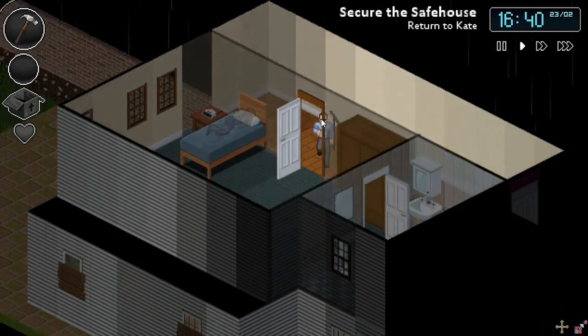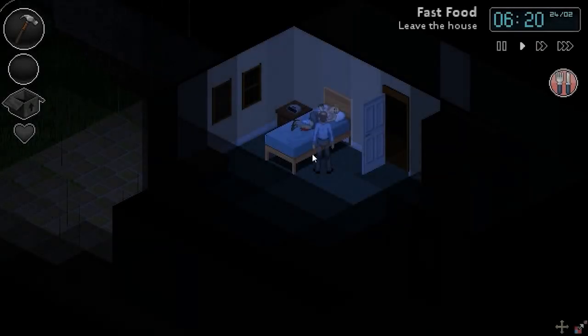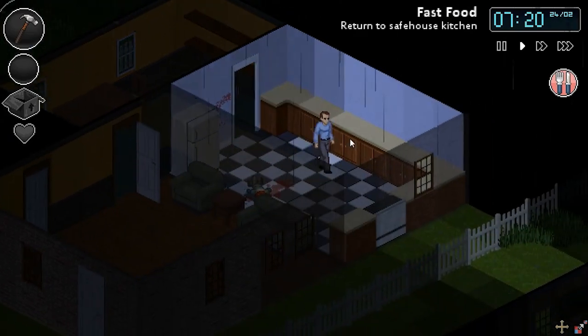And after that, you head back upstairs and rest for the night. When morning comes, you go outside and gather food. You go to the neighbor's house, find a zombie, kill it, scavenge for food, and find cans of soup and other pieces of food.